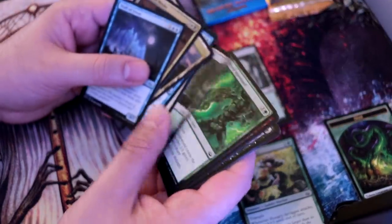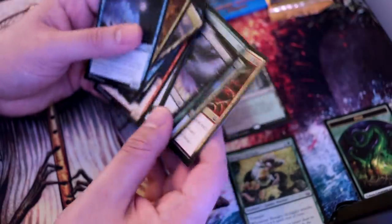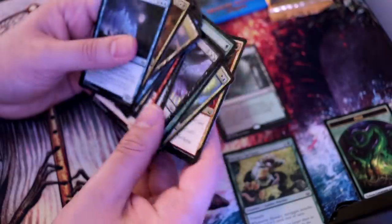Pack one, pick one if you weren't doing it for money — I'm probably going to be on Avacyn's Pilgrim, the Augur Spree for straight-up removal, or Gift of Orzhova which is quite a good lifelink bomb. What do you pack one, pick one from that pack? You tell me in the comment section below.